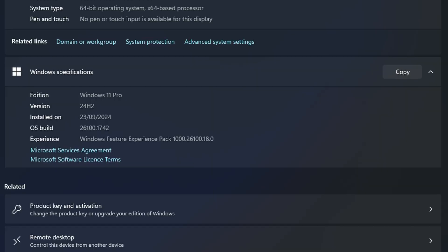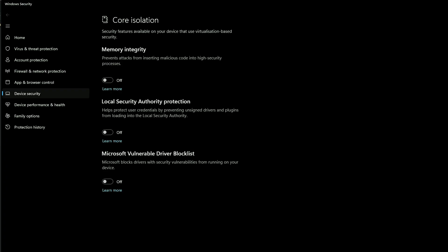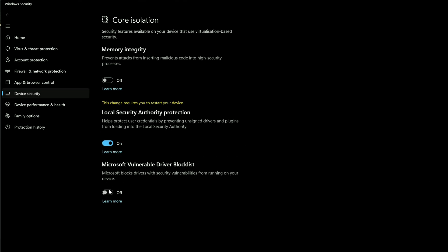When it comes to Windows 11 24H2, I'll be using the Insider Preview version with the latest updates applied to it and Core Isolation turned off. By default, this option was disabled when first installed, but I disabled as well the other security measures seen in this section.